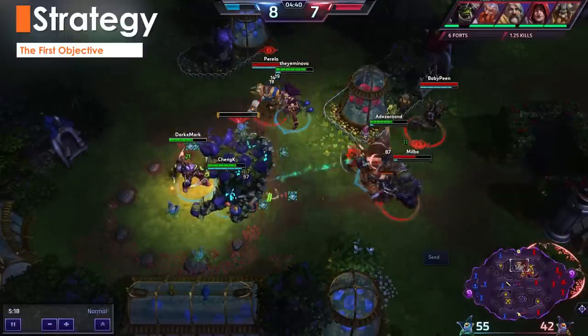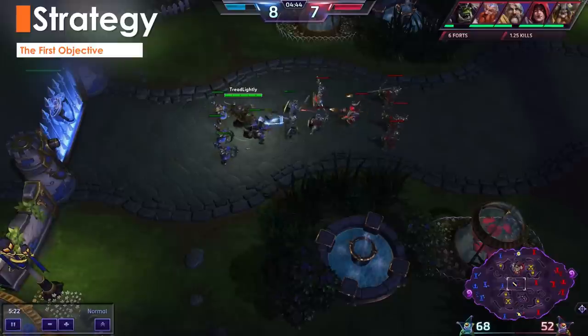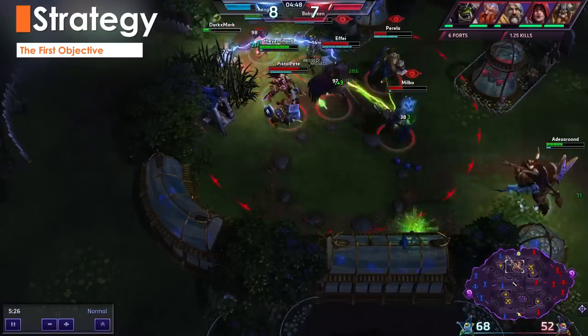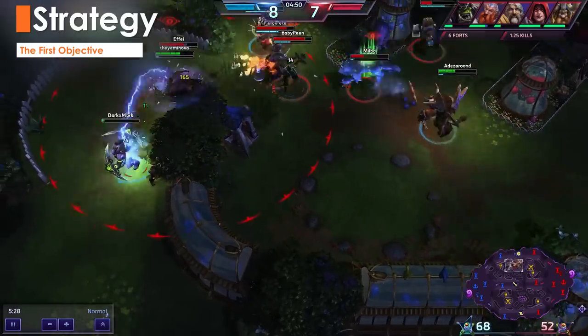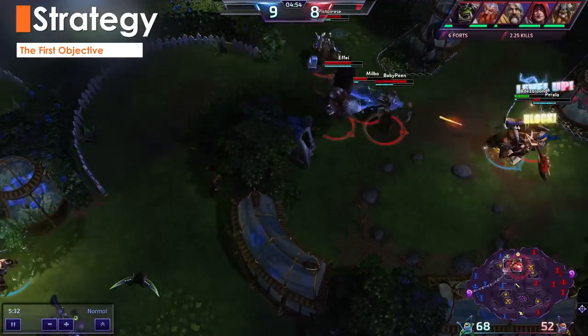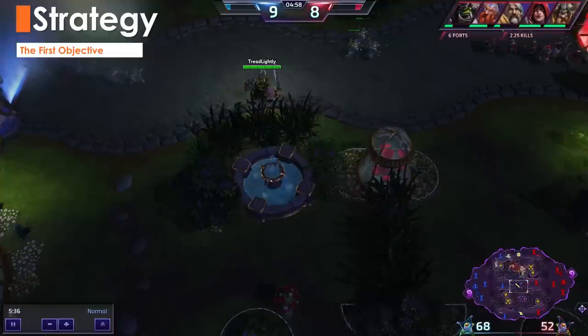But you can decide to ignore the first objective and keep each Viking in a separate lane. This has the benefit of potentially getting a large amount of experience for your team and, if uncontested, will cause the enemy team to lose a large amount in return. If anyone on the enemy team decides to stay and push against your Viking, the enemy team loses one teammate for one third of yours.